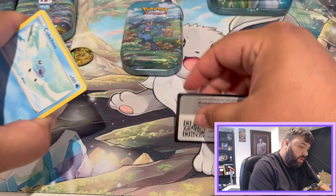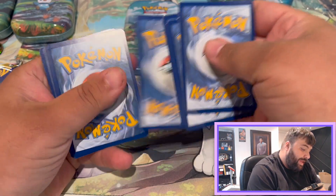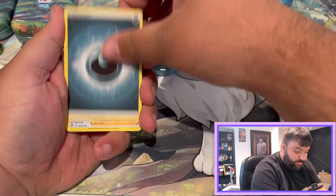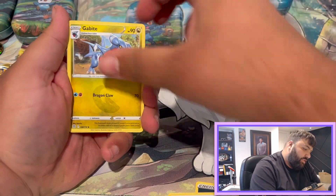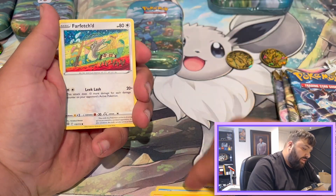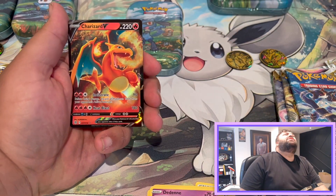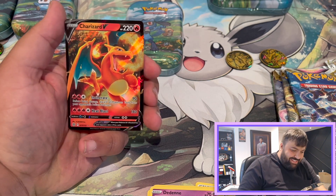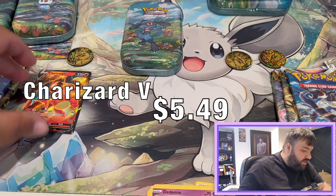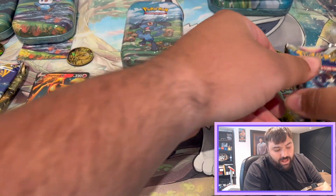Dark Energy, Kindler, Cafe Master, Gabite, Cubchoo, Shinx, Farfetch'd, Dittodyne, another Farfetch'd, Patricia Rivers — and the rare is a Charizard V! Dan starts off on fire, literally, with the Charizard V pull. Okay Dan, I see you. I see you. I'll also do Brilliant Stars so we kind of keep it even.